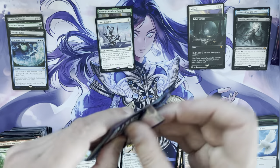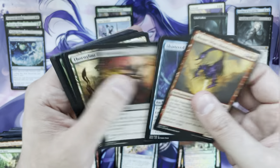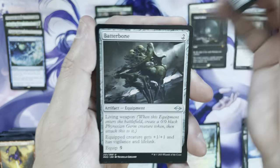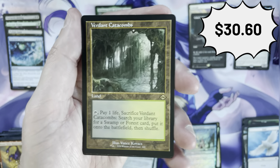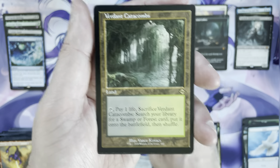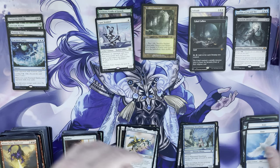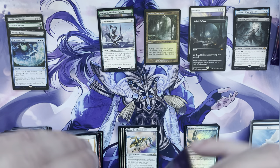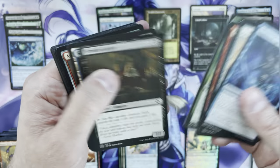Two Karmic Guides — can there be two Cabal Coffers? Is that a thing? Archfiend of Sorrows, Raging Visionary, Batterbone, Millican... and then a retro frame Verdant Catacombs — that is awesome! Probably low-to-mid $20s on the retro frame. Our first fetchland turns out to be a really good one. The regular Catacombs is about $15, so I'd put the retro frame at around $22–$25. Outstanding.